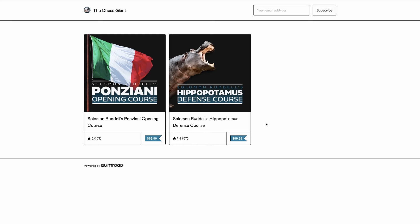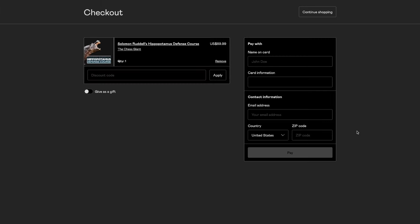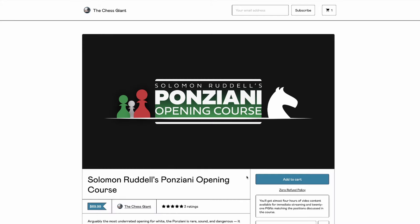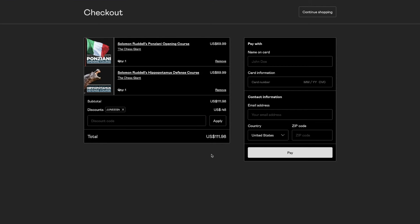Before we get into today's main video, I thought I would mention I'm giving out a 30% off discount code for the month of June on both of my online courses, including the Ponzianni opening and the Hippopotamus defense. If you're interested, go down to the description below or the pinned comment, go to the link there, and whether you're interested in the Hippo or the Ponzianni or both, plug in the discount code June 2024 and you will receive 30% off on those courses.